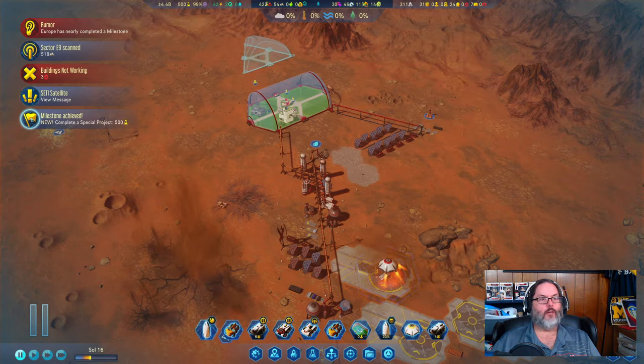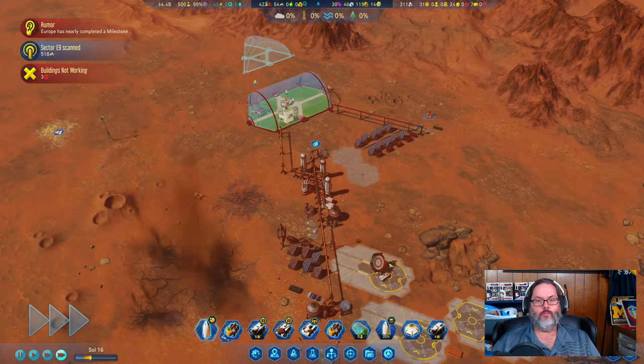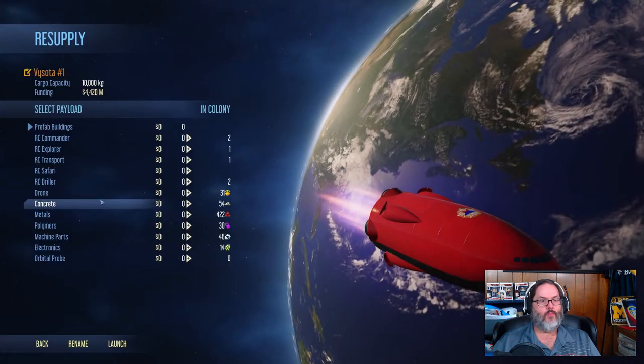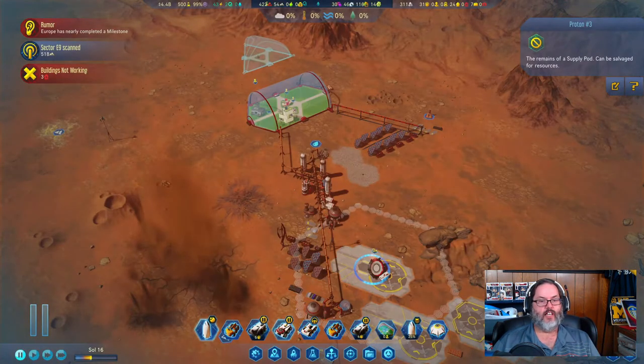We've also completed a special project that gets us 500 research. That's ready to go. Let's destroy that, and I want to do the supply pods — remember they're free — so let's send a couple of them.